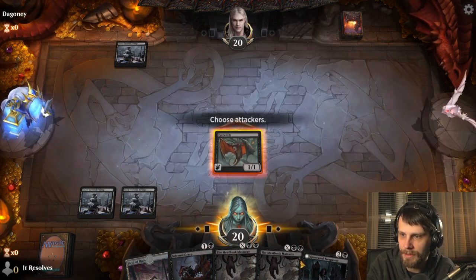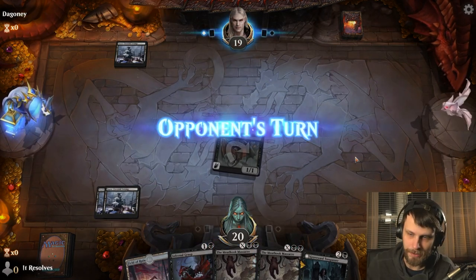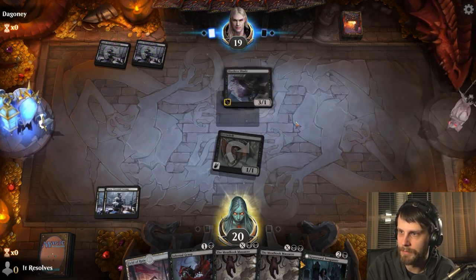We kind of got it immediately — that's good. Let's just go ahead and attack in and pass. No reason to do anything else. We've got the Infernal Grasp up, and so we can take down whatever the opponent seems to have for us here.